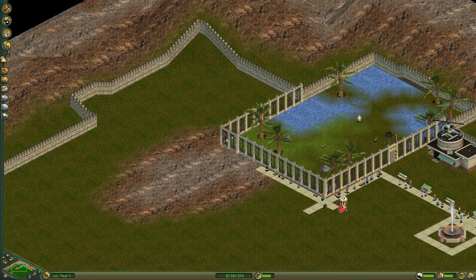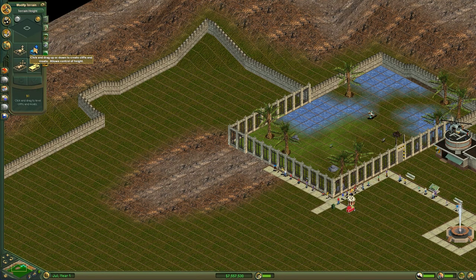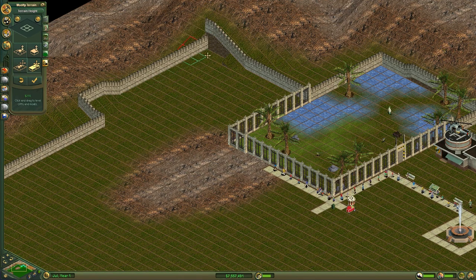Seems like I missed some leveling, so let's see if we can level this little area here. If we go and click this particular tool, we'll level cliffs and whatnot. We'll make our little area bigger and then bring that down so that we have a level area to play with.